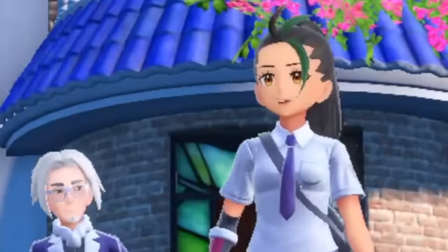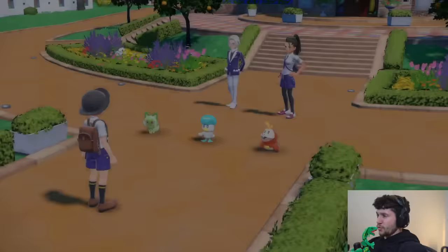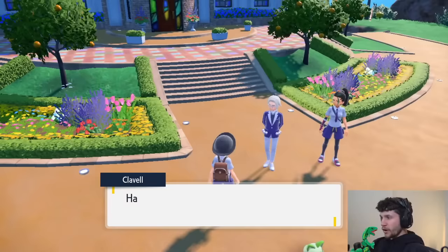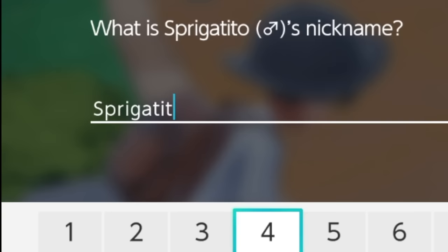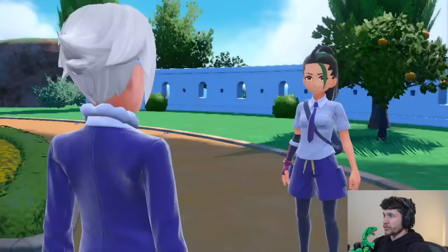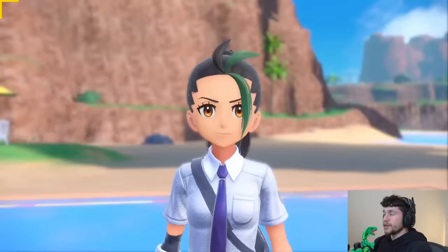For the 2023 Pokemon Scarlet and Violet draft, Mystic 7 will be choosing — chat, what should I pick? Is it Sprigatito, Quaxly, or Fuecoco? Sprigatito! Give me the cat. Sprigatito because he's lit, bro. She picked the duck and I picked the cat, and ten times out of ten, cats beat the duck. Like a lion versus a goose — it's not even fair.